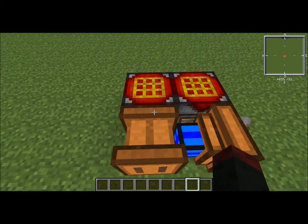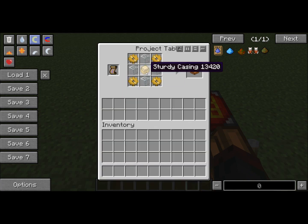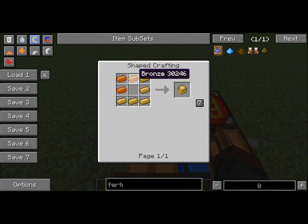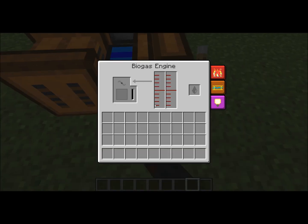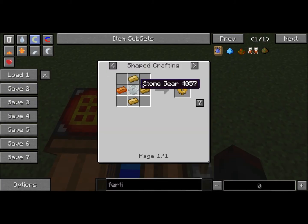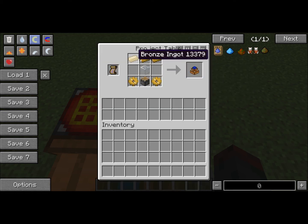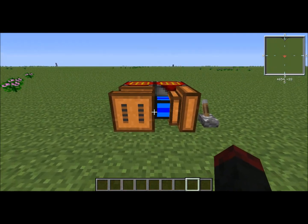To craft the fermenter, you need a bronze gear, which is just four bronze around a stone gear, then a sturdy casing which is eight bronze with no center, and four glass. For the biogas engine, you need a bronze gear, a piston which is simple to make in vanilla, three bronze across the top, and a glass in the center. Both are very simple to make and very worthwhile.